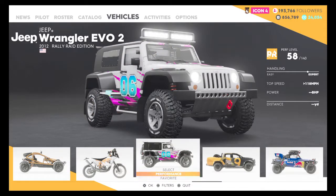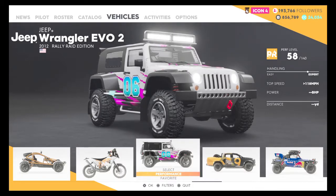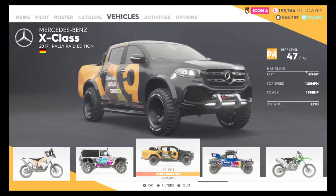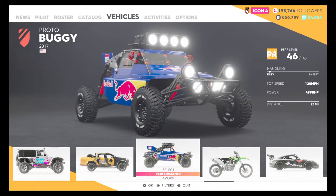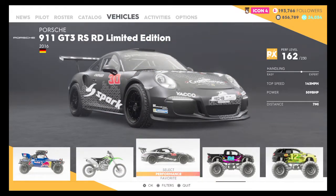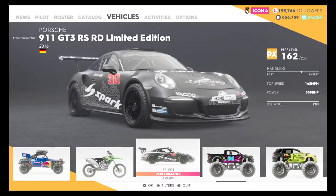Jeep Wrangler Evo 2 - I find it really cool but I haven't driven it yet. Handling: 118mph top speed, BHP unknown. X-Class Rally Raid: pretty expert handling, I've driven this 27 miles. 120mph, 198bhp - pretty good car. The Proto Buggy: very easy handling, 120mph, 499bhp. 21 miles driven. Porsche 911 GT3 RS Limited Edition - it's like a rally raid. 143mph, 509bhp, 7 miles driven.